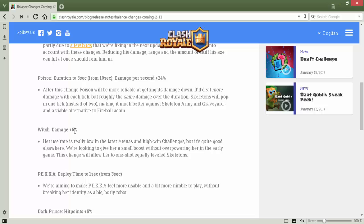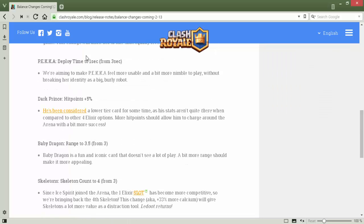Witch gets damage plus six percent, which is really good. Her use rate is really low in the ladder but high in challenges — she is quite good. They are looking to give her a small boost without overpowering her in the early game. This change will allow her to one-shot equally leveled skeletons.